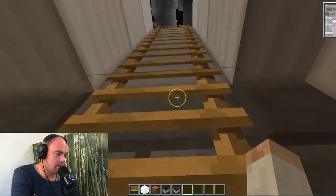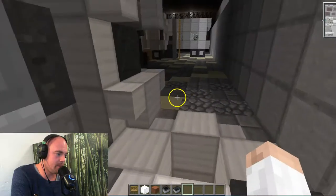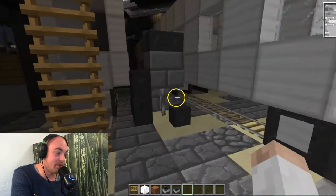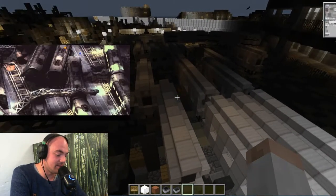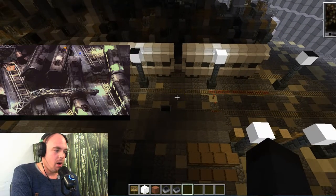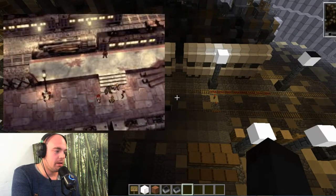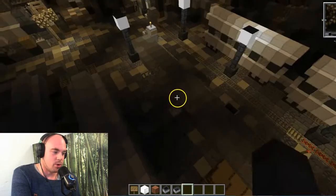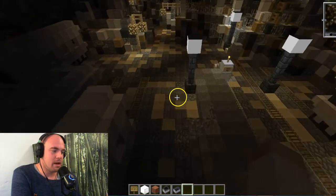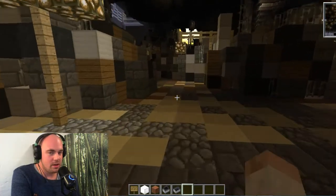Going through here, going up here, and we should be coming out at the train graveyard. We are at the slums' train station of the same sector that the Avalanche headquarters is. I believe you recognize this. We're gonna make our way from the train station right into Avalanche's headquarters.